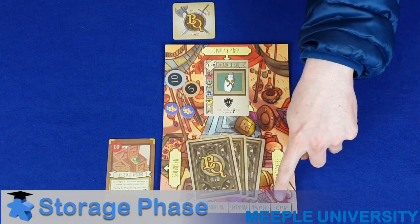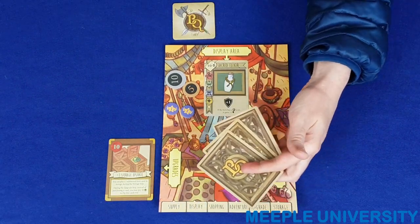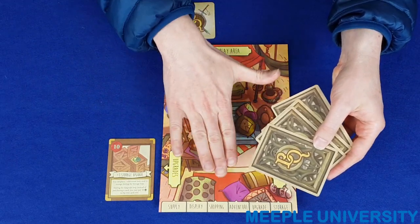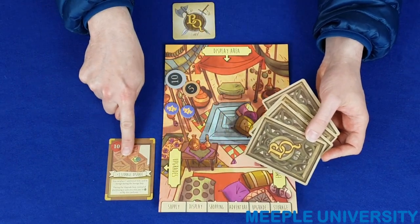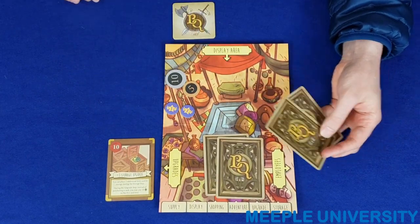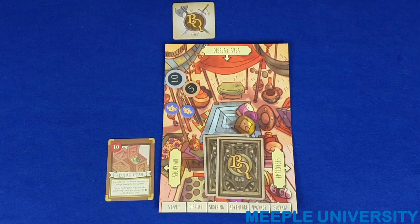The final phase of each round is the storage phase. Each player gathers up any unsold items, including display items, and can store a maximum of one card plus one card for every storage upgrade purchased in the storage area. Any additional item cards are discarded. Once all players have completed storage, proceed to the next round.